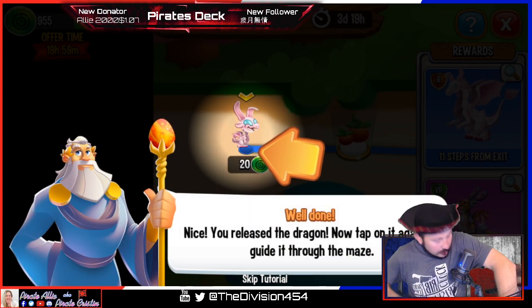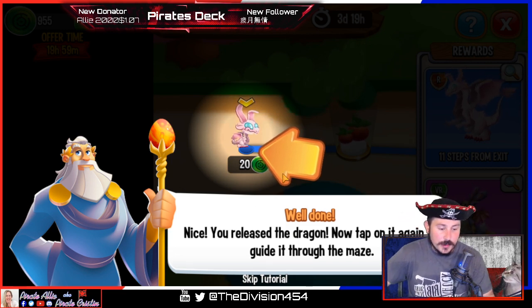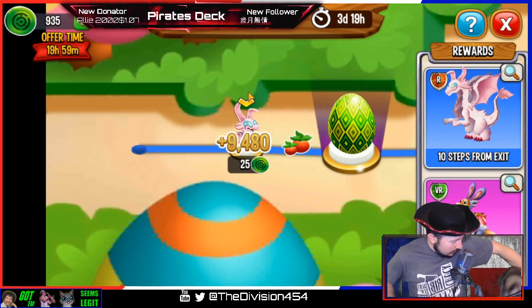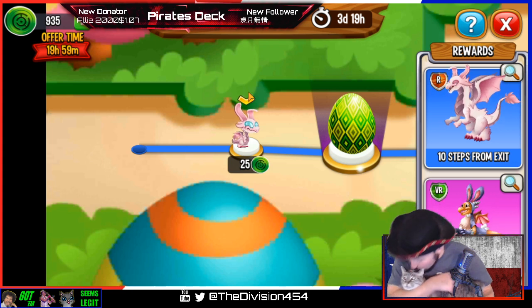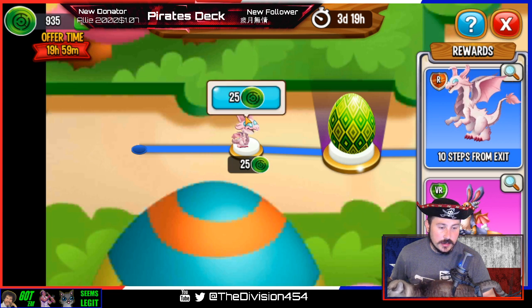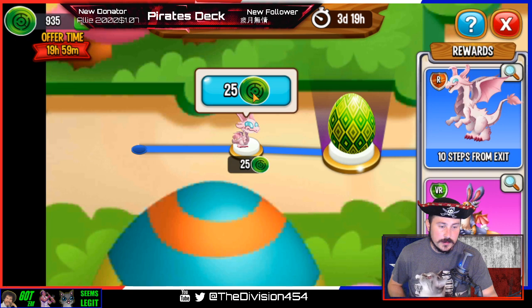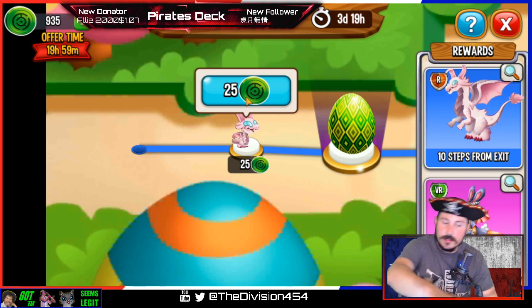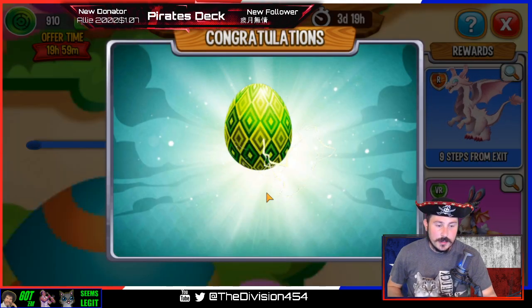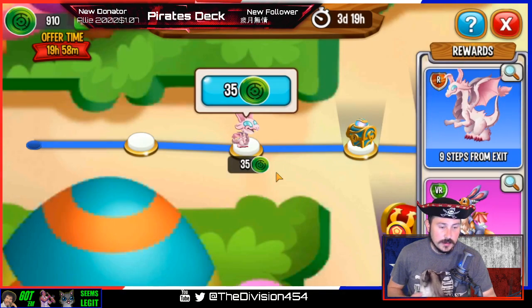Well done — you released the dragon! Now tap on it again to guide it through the maze. Let's go ahead and skip the tutorial. Cute little Easter bunny dragon — let's click on the first one. My mouse just disconnected again. You know what, my computer is a touch screen so let me just touch that.